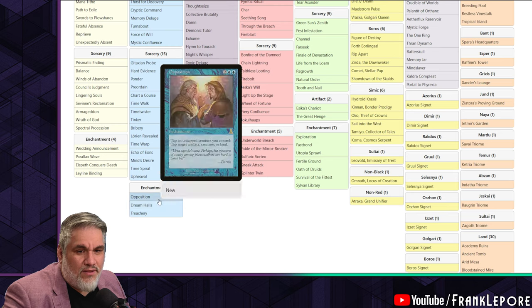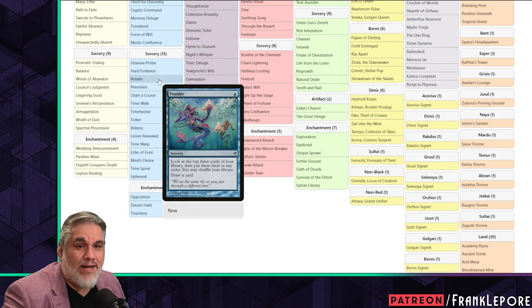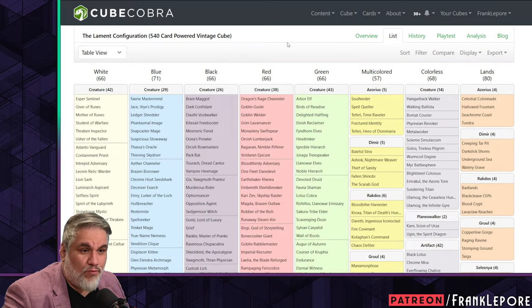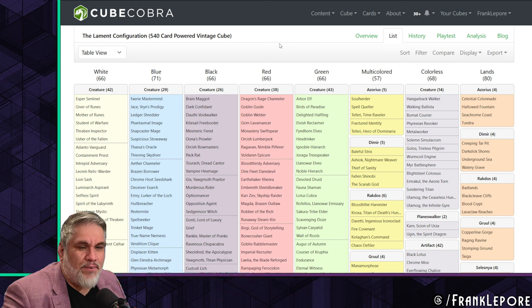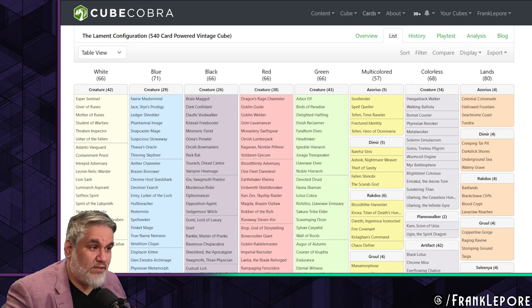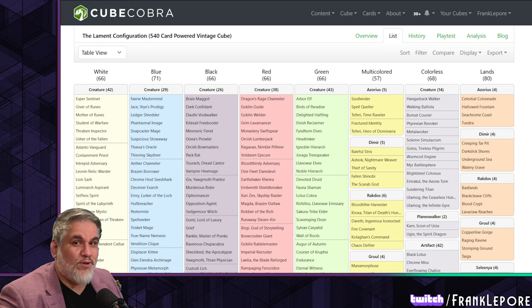Those are my criticisms on white and blue. I think next time we're going to go over black and red, then green and multicolor, then we'll do the colorless and lands to make it a little more even. Thanks for watching. Hopefully you guys enjoyed this. Let me know what you think about the difference in cubes, and let me know if there's any cards you like or don't like when comparing these two. I'll see you next time.